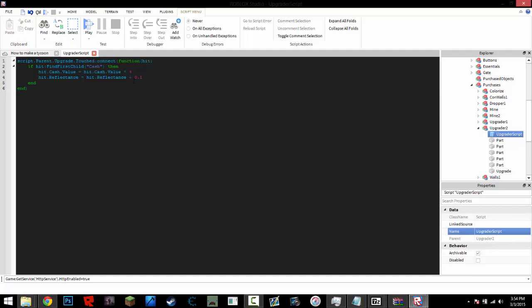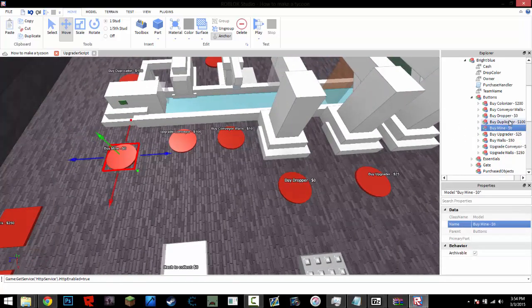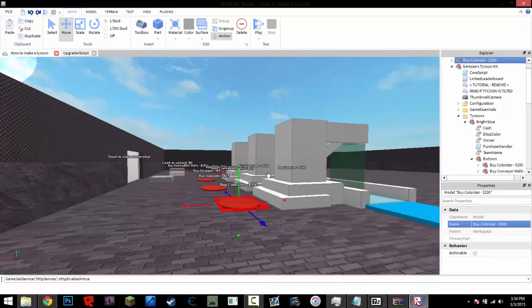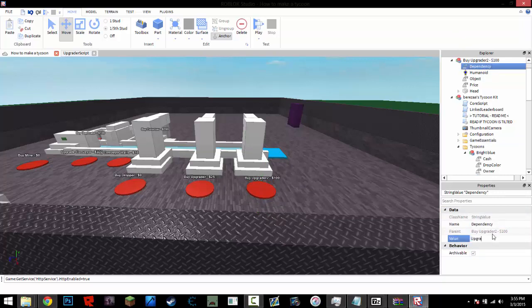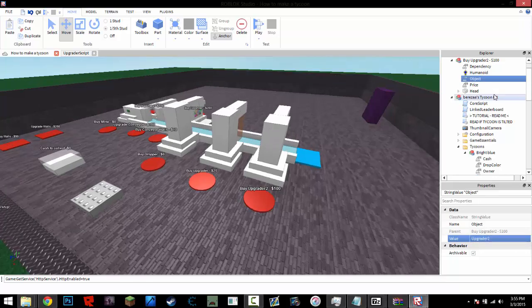So now here comes the button. We're going to come into the buttons and duplicate a button. I would duplicate the upgrader walls or conveyor walls — not the colorizer, because this has a dependency, which means it will wait until the block before it is bought. Let's rename it 'Buy Upgrader2' and set the price to 100. The dependency is going to be Upgrader1, the object is going to be Upgrader2 — it's case sensitive — and the price is 100.